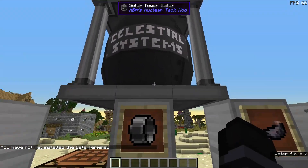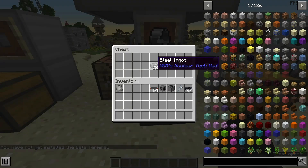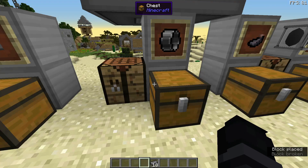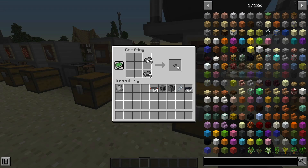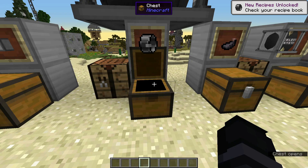Next, we'll be making the solar tower boiler. First, we need big steel shells — we need 18 steel ingots. I messed up the orientation; they should go just like that. Put these on the crafting table just like so. We'll get eight, but we only need three of them.